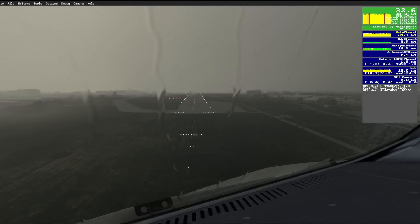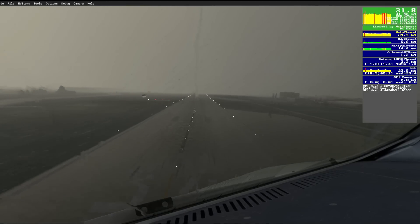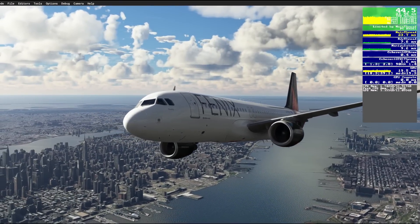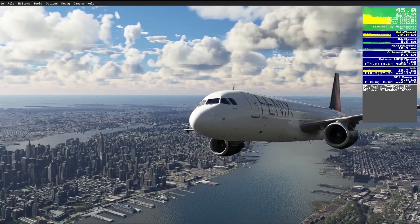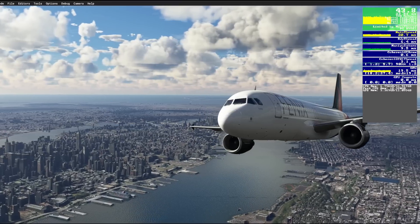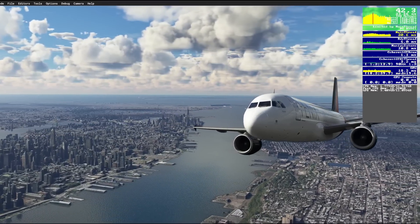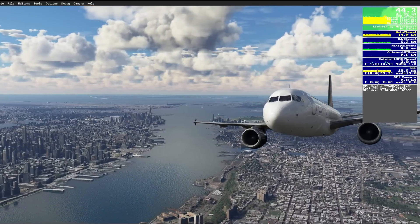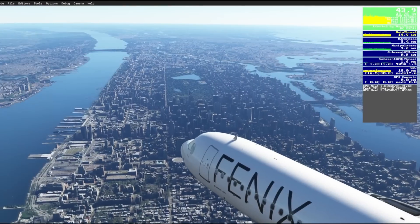As a final test, let's take the Phoenix version 2 over Manhattan with some clouds thrown in, since they also affect performance. Above 40 FPS in the Phoenix over this part of the world — I'm more than happy with that. Everyone has their own preferences, so please do leave comments below. I'd like to know what settings you're using, or if you copy these settings, let me know what performance you get from them.